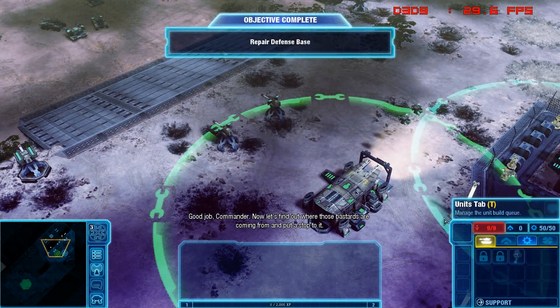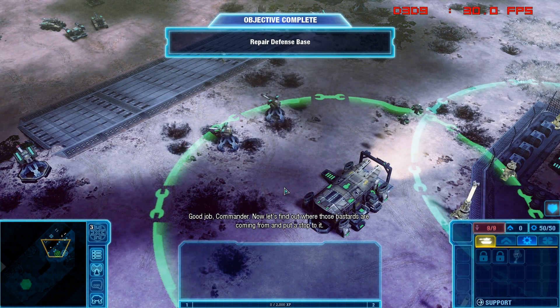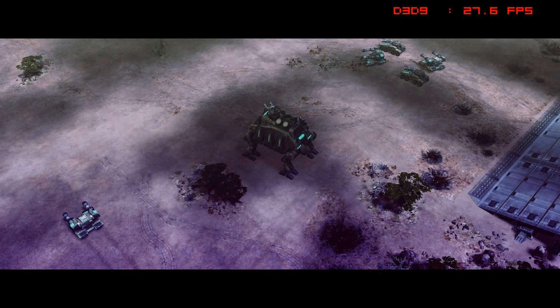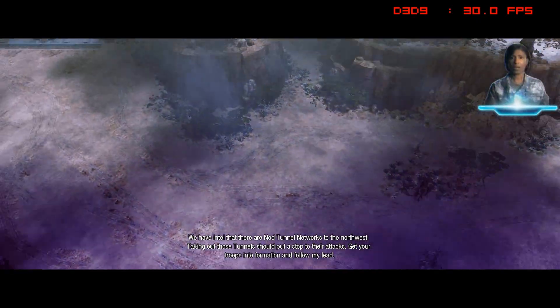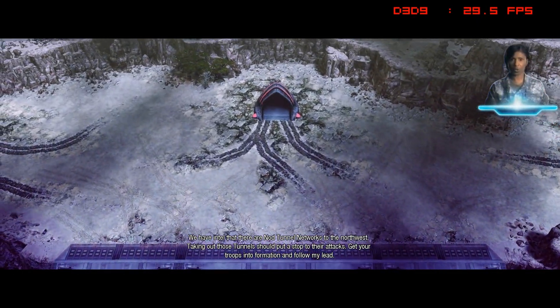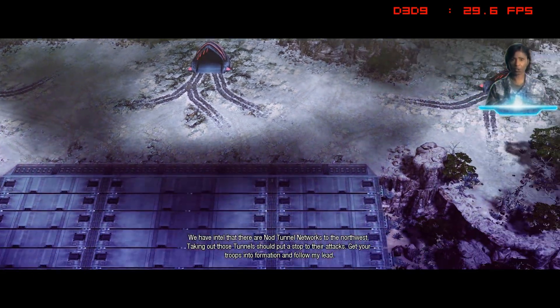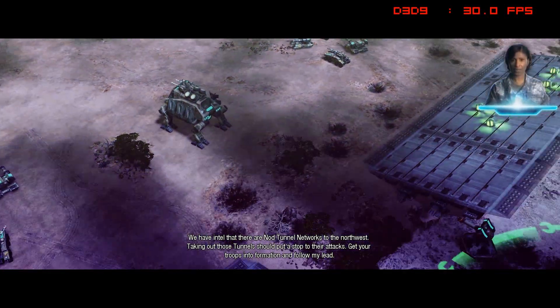Objective complete. We have intel that there are tunnel networks to the northwest. Taking out those tunnels should put a stop to their attacks. Get your troops into formation and follow my lead.